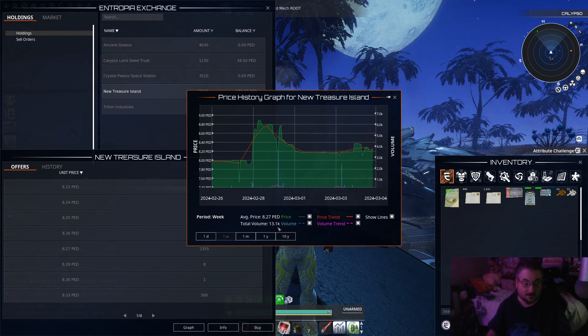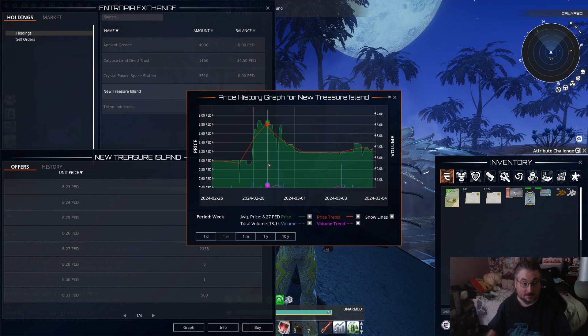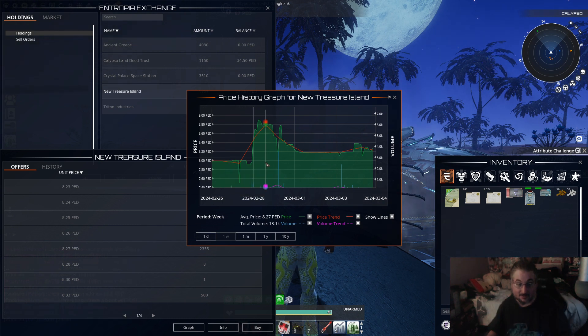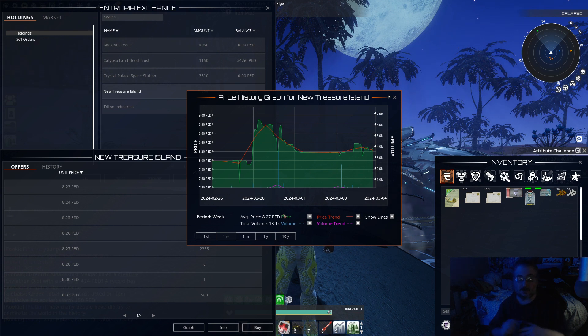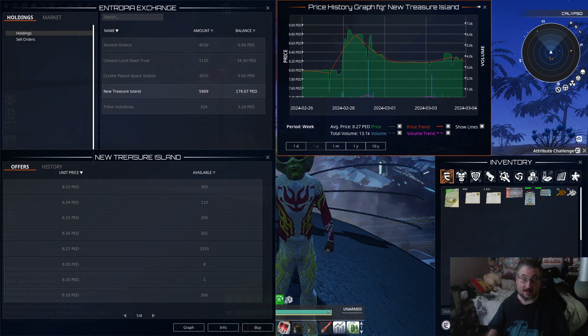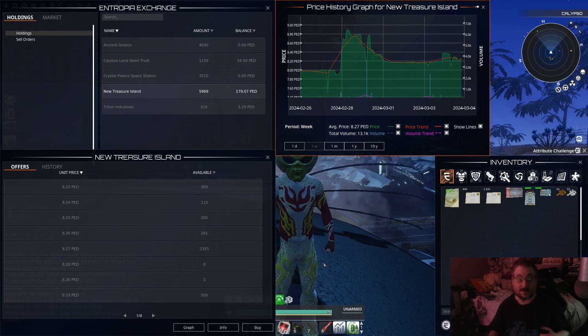The total volume was 13,000 sold. Before the Mini Mayhem it was at just under 800, then went almost all the way up to 900 but didn't quite make it. Now it's going back down — 817 — and went back up again to 835. So this is tracking. I don't know how long we're going to hold on to the current price. I don't see anything bad going on with New Treasure Island to where it should go down, other than the fact that it's completely in the players' hands.